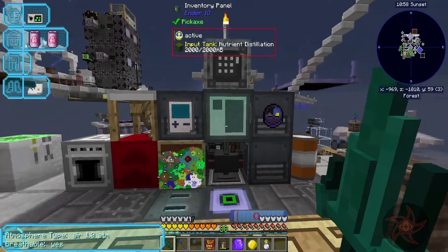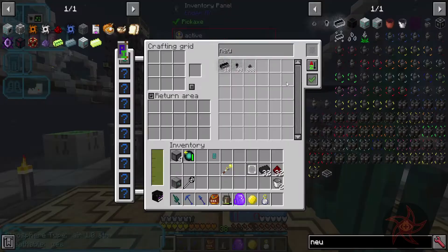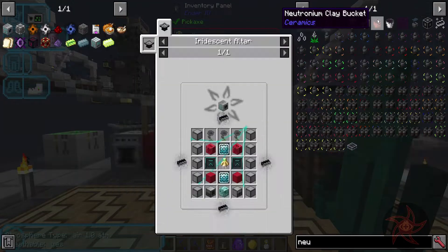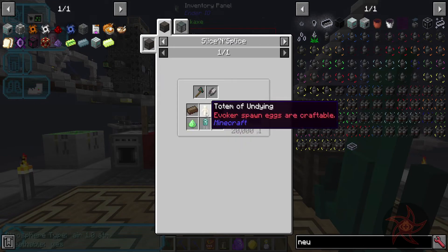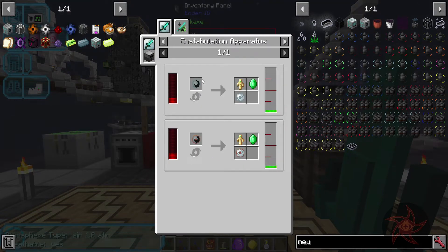That's a ways away yet. But the rest of it we're doing pretty good on. The totemic is going to be a problem - evoker spawnings are craftable. So I'm going to set up an evoker farm.